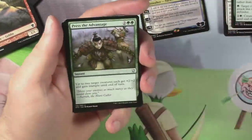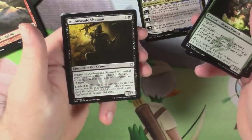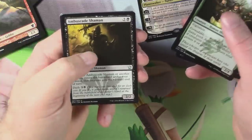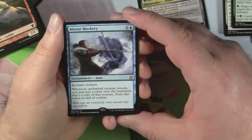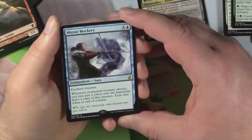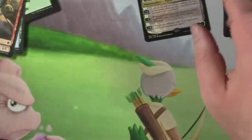Opening like a champ. Press the Advantage, Circle of Elders, Ambuscade Shaman — that's a weird word, probably one I should know — and Mirror Mockery. Enchanted creature: whenever it attacks, you may put a token copy of that creature onto the battlefield; exile that token at end of combat. For one and a green. Kind of cute.